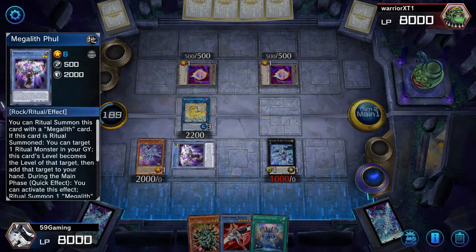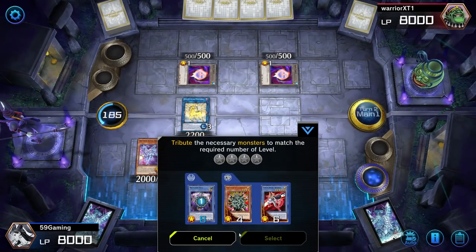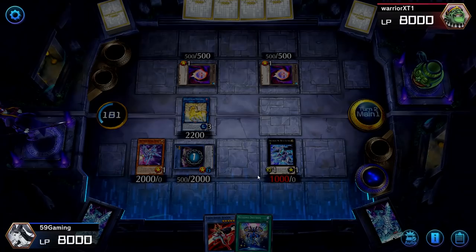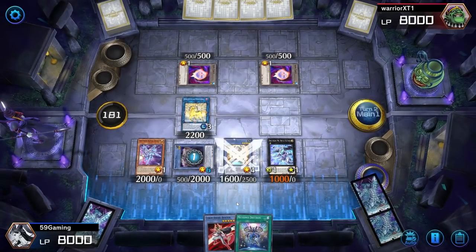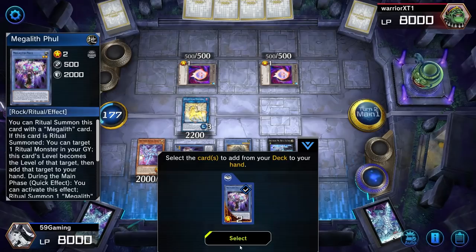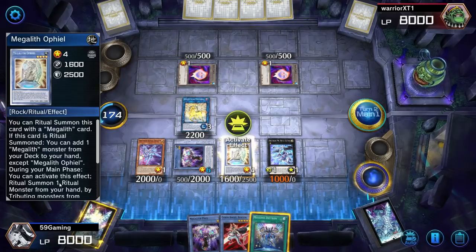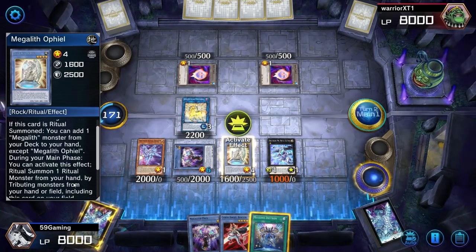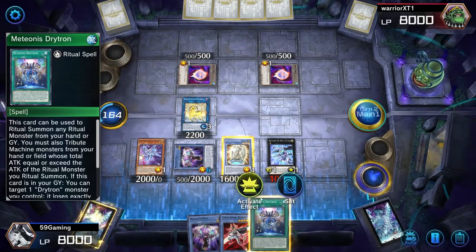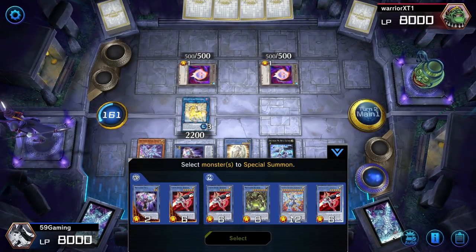Can we bring out a card from the deck? We'll special summon this. He's not gonna have another turn so it doesn't really matter. We activate Ophiel — Ophiel adds one to our hand. If this card is summoned you can add one ritual monster from your hand. Now we can go into this guy, using these two materials.